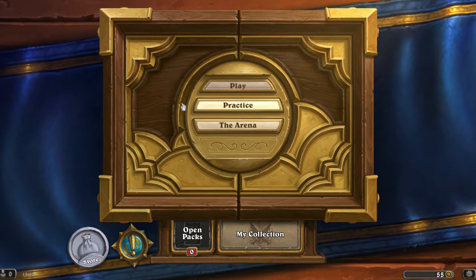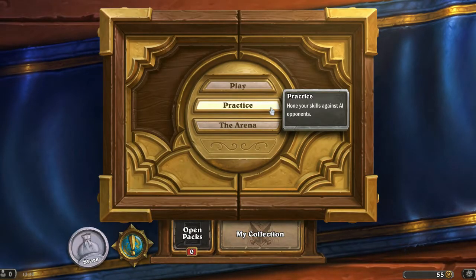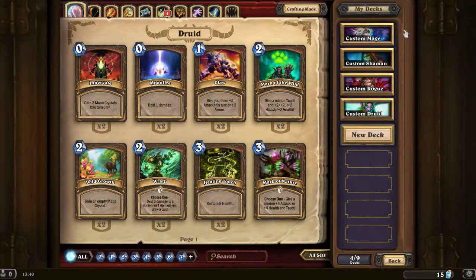First off I want to point out that you have daily quests. Today's daily quest to get 40 gold is a priest or warlock victory. So I'm going to show you how to set up a card deck and then we're going to play a game and I'll give you some thoughts. First off, my collection. I've been playing some mage, some shaman, some rogue, and some druid.